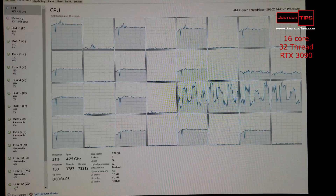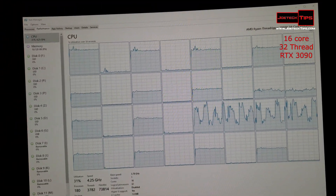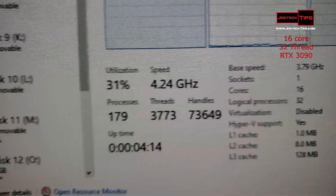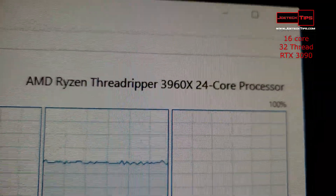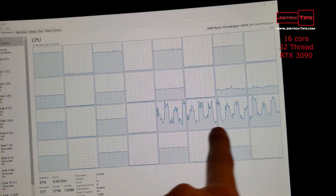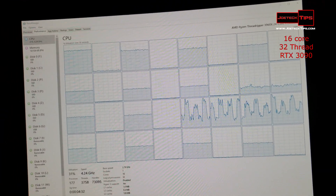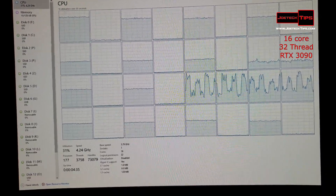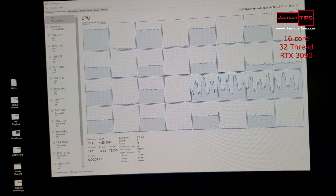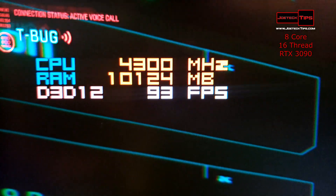We're running 16-core 32-thread on the 3960X Threadripper. Check this out — this is more impressive. We're getting a lot of data here, very interesting. This is the 3960X showing about 30% CPU utilization in 16-core 32-thread mode.